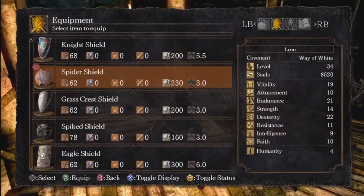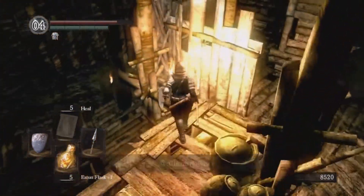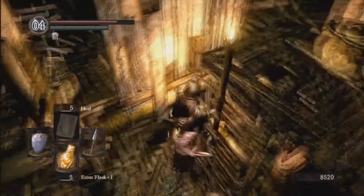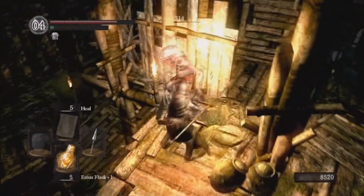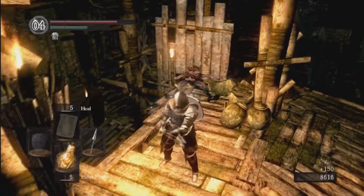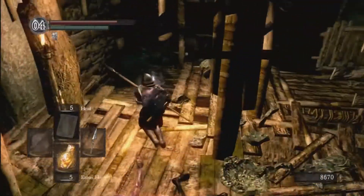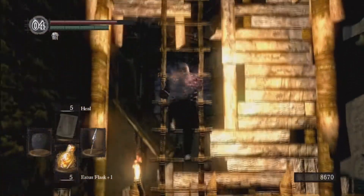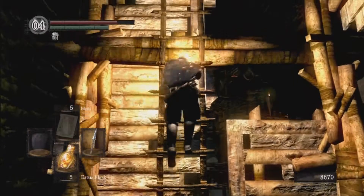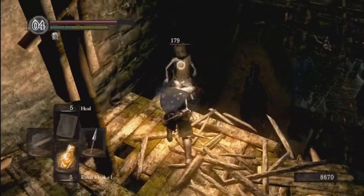Head back up here, switching back to my regular shield. Head on down here. Before you head down further, go over to this ladder — we're going to come up and find that toxic dart guy who was shooting at us earlier from up here.